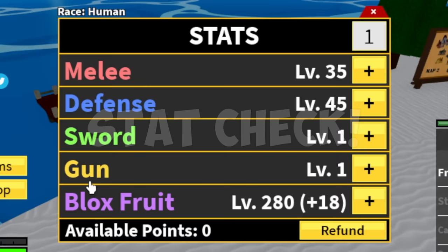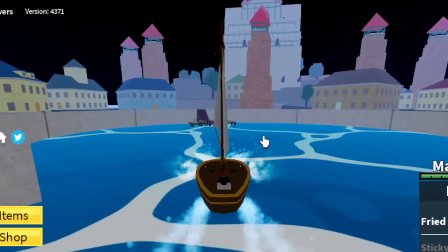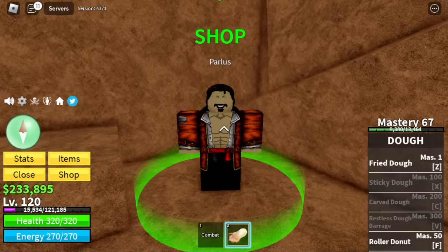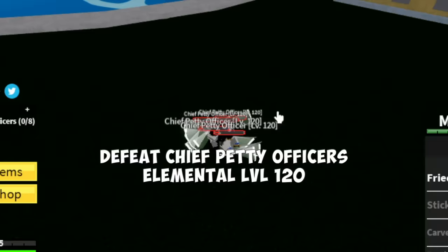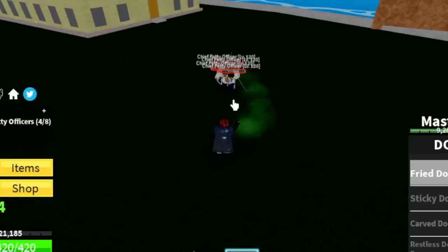Stat check: Melee 35, Defense 45, Block +280. Next island is the Marine Fortress. Don't forget to buy the black cape for 50,000 bellies — this increases your damage, plus HP and energy. Next target is the Chief Petty Officers at level 120. Elemental is in effect. Very easy grinding.